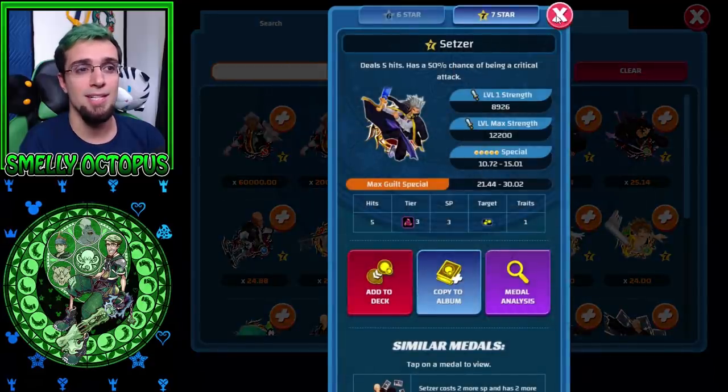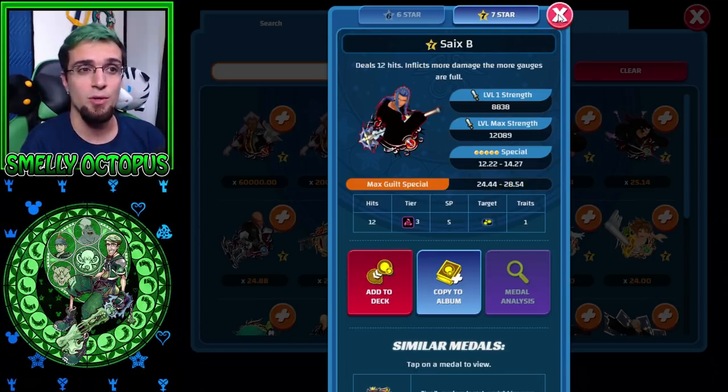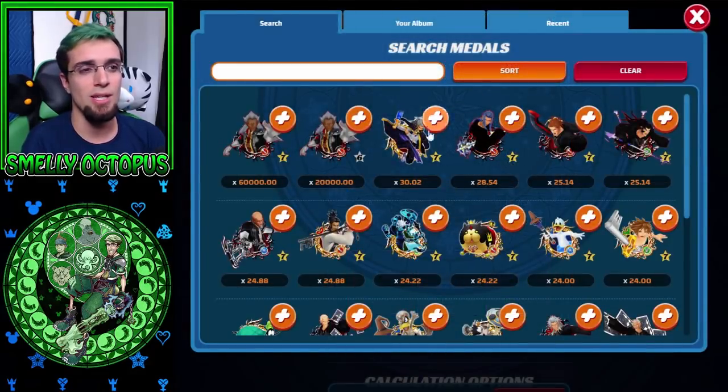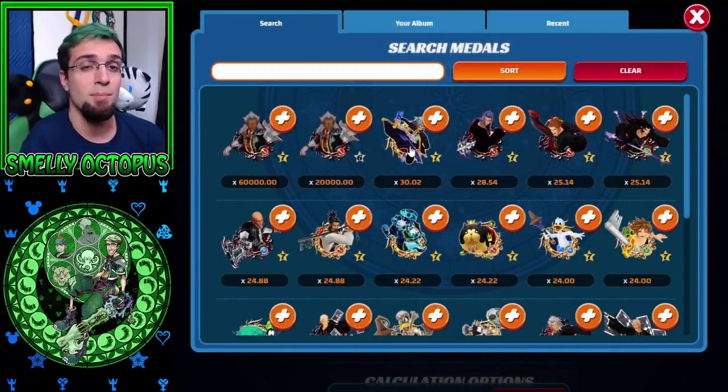So if you're holding on to a Setzer or a Saix B — the old Tier 3 medals — they go up to 28.54. I would say do Saix first, and then Setzer at 30. But the problem with Setzer is that he has a 50% chance of a critical hit, meaning he has a 50% chance of doing 21 or 30. His minimum at 21 is pretty much in the zone that we want — 22 to 24. But if he does hit that 50% chance of a critical, he does 30 damage. I honestly don't really like Setzer because I think the crit applies to each hit, and even if it doesn't, you still have a chance of doing a lower multiplier.